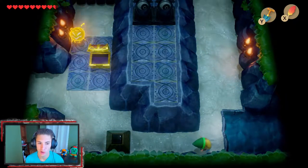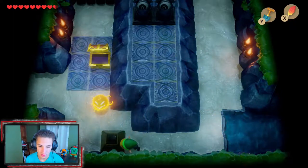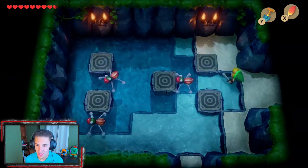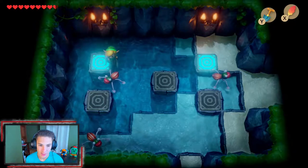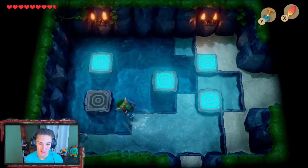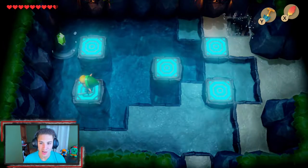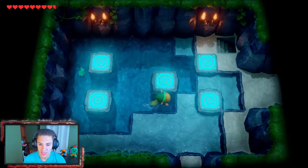We can actually walk a new way now, push a block over, and make our way up into a new room. Now we can swim, which is awesome. We replicate the same tile path sequence here — one, then the middle. It's the exact same path, so you just have to remember it. Once we do that, it opens up a little dungeon area that we're going to right now.